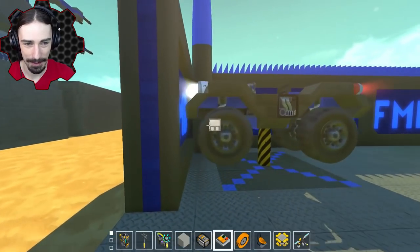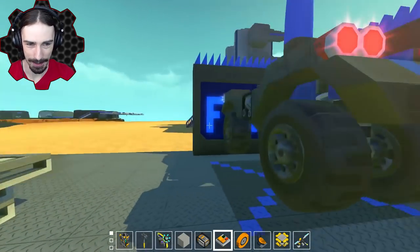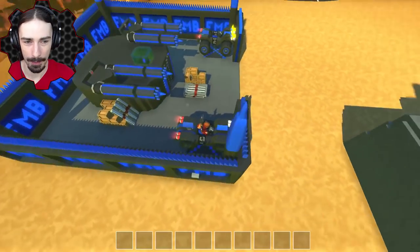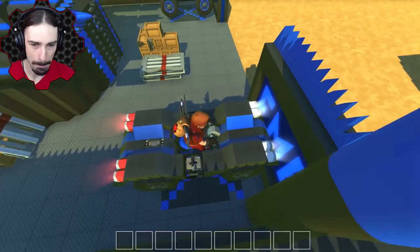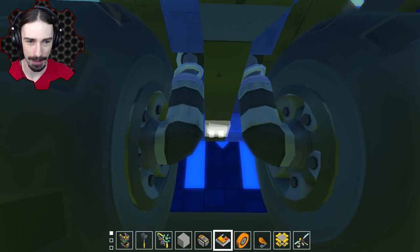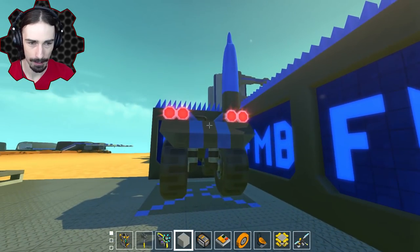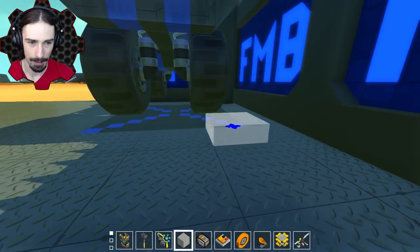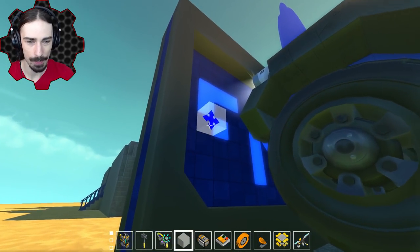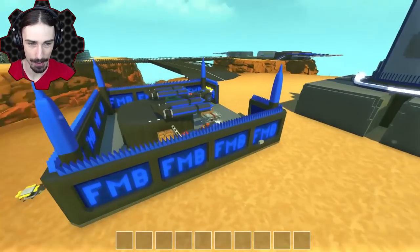Does this one detach? I think we might have an issue. What is holding this thing up in the air? If I put a block on it — it's all clear on the bottom. I think these surface pieces with the FMB are actually conflicting. There it goes — found it. We accidentally attached them to those surface pieces. Check these out — it's like a futuristic ATV.